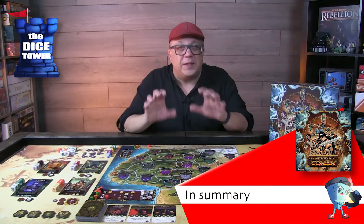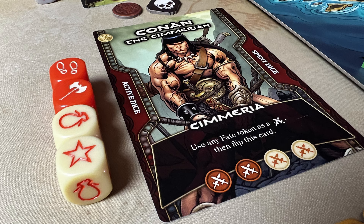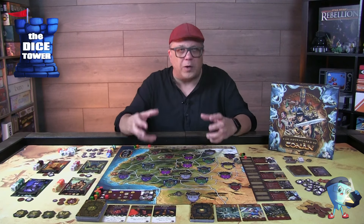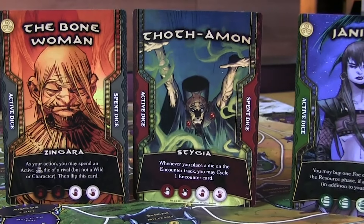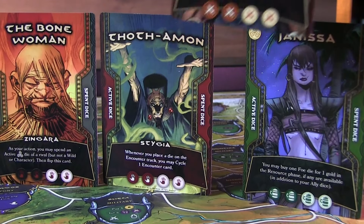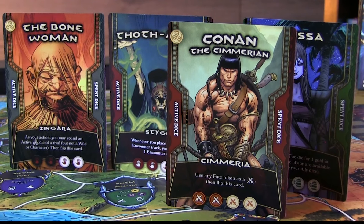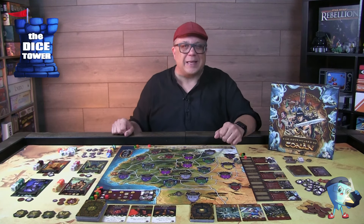Just a reminder: this has been a Dice Tower Paid Preview and everything you've seen has been in prototype form, so keep a close eye on the campaign for any changes that may occur. With that said, this is a dice chucker right in my alley, and I really like how the dice pool works so differently based on where you are and what you're doing within the round. The characters play very distinctly — foes versus allies versus Conan — and ultimately it all comes down to victory points. If this looks like something of interest to you, I'm sure they'd appreciate your support. Until next time, we'll see you at the table.